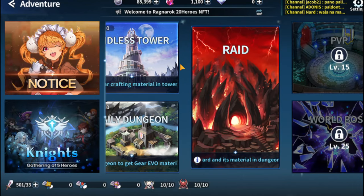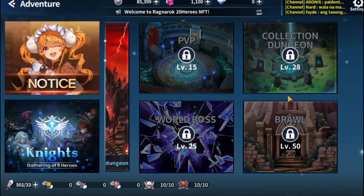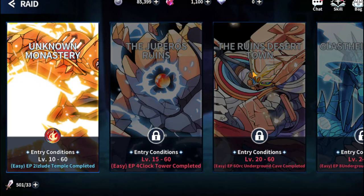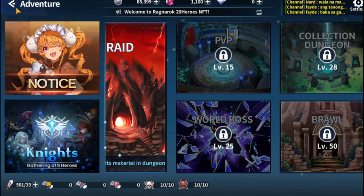I haven't had the chance to play the World Boss yet since I haven't reached the level required to unlock that feature. The World Boss is an open boss for all players, which means you can play with your guildmates or friends. There is also a Raid feature which I haven't tried yet, but these are the main features for getting experience and items.